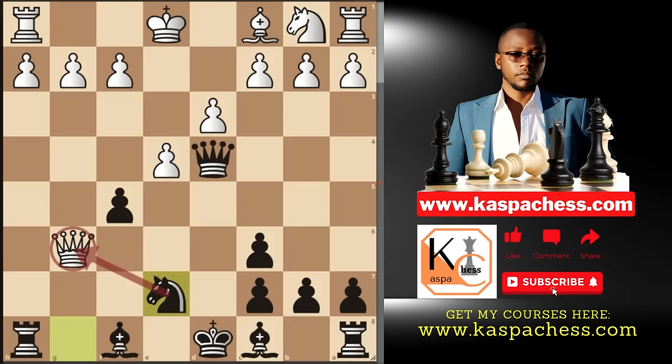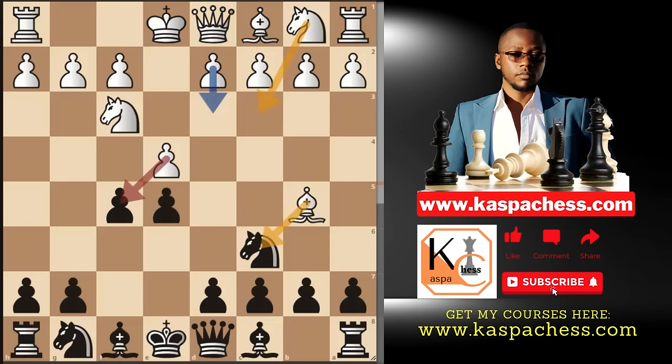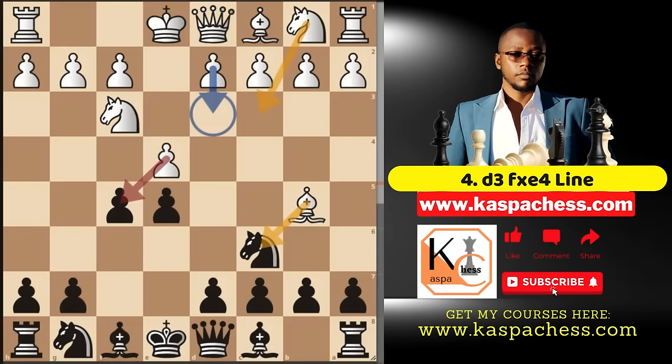Enough of bishop takes c6. Now we look at the d3 line. This is the Janish Gambit initial position where we play pawn to f5 as a response to the Ruy Lopez. Instead of e takes f5 or bishop takes c6, what if white plays pawn to d3? This is one common line you're going to face a lot and you need to master this. Remember that the purpose of pawn to f5 is to take on e4 given a chance — this is the ideal situation. That's the main line whether you like it or not.